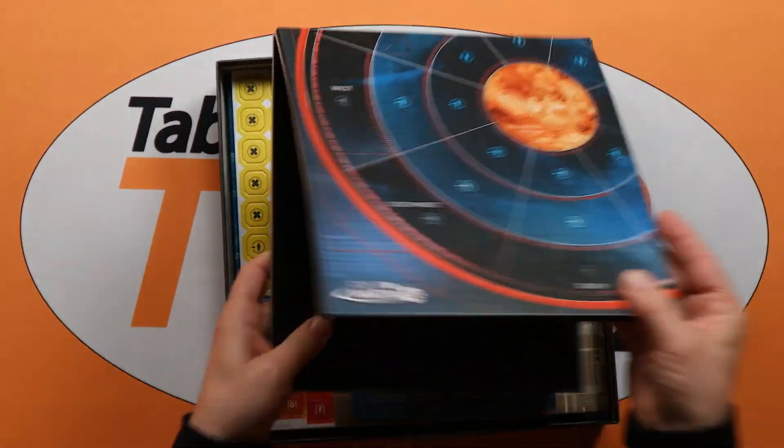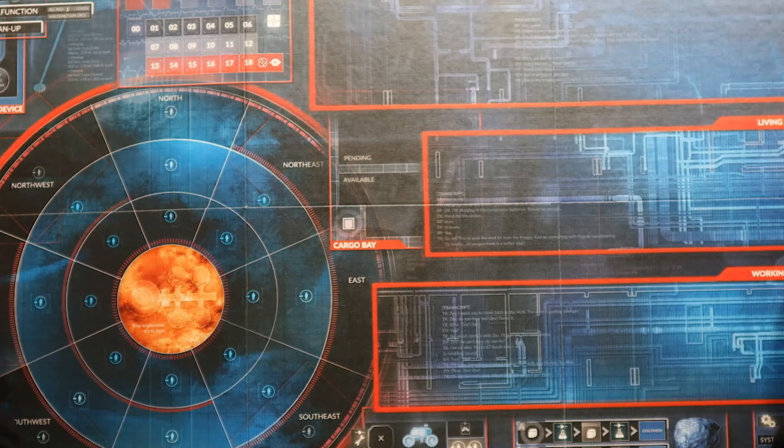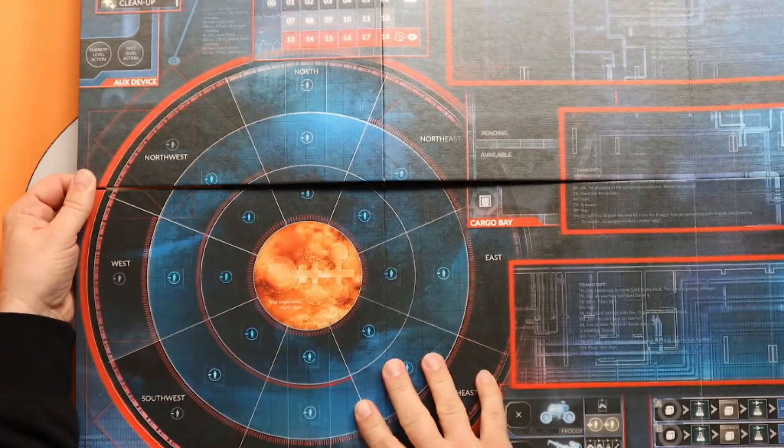Here we have the player board and the main board in the middle. This is where you're going to lay out one of the cards and the activities and the map of Mars itself.